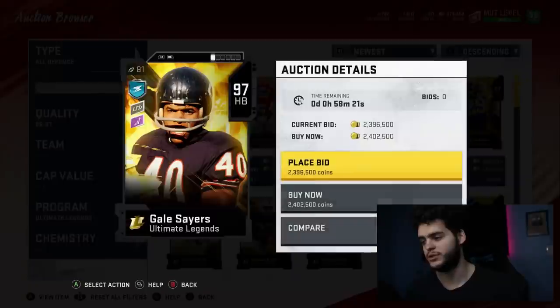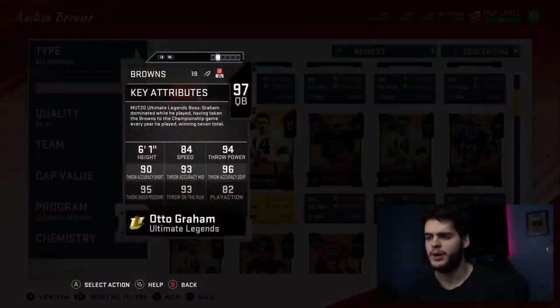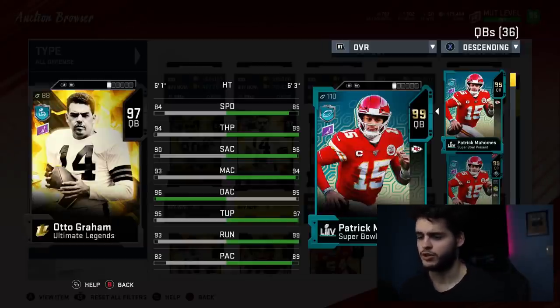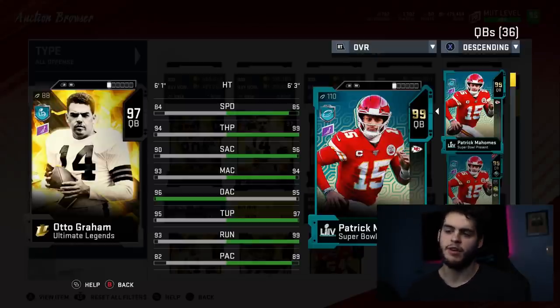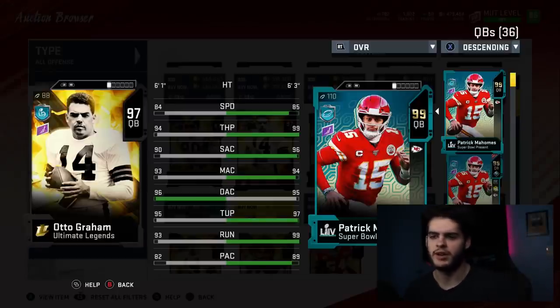Now for Otto Graham — not too excited since it's a quarterback that won't be too great. Comparing to Patrick Mahomes: 84 speed, 94 throw power, 90 short accuracy, 93 medium accuracy, 96 deep accuracy, 93 throw on the run, 82 play action. Worse speed than Mahomes, worse throw power by a lot, slightly worse medium accuracy when powered up, but better deep accuracy. He's kind of a want-to-be Patrick Mahomes — slightly mobile with decent passing stats. But I'd rather have a quarterback who's either really good at passing or really good at running, not in-between.